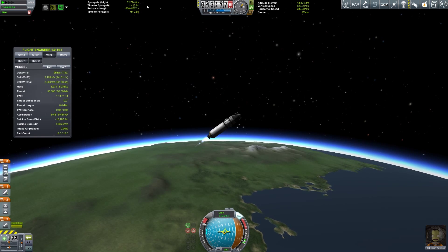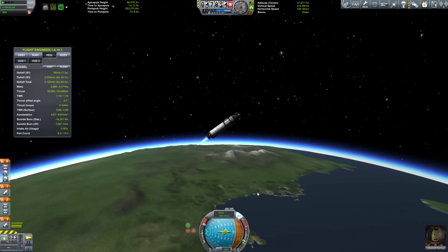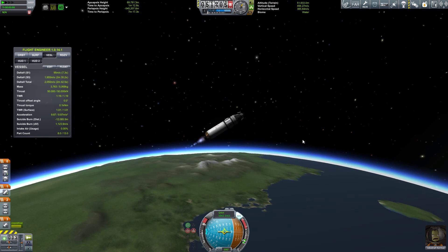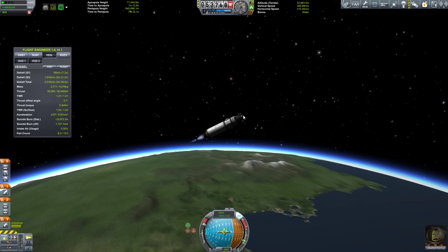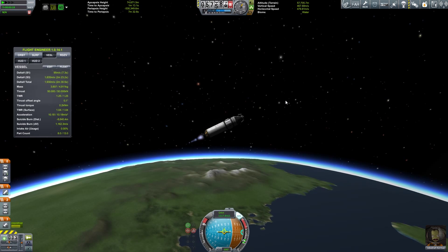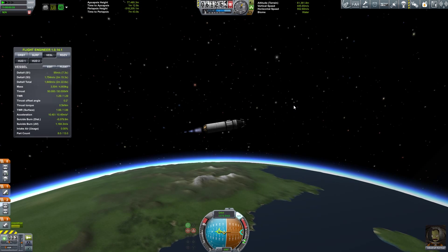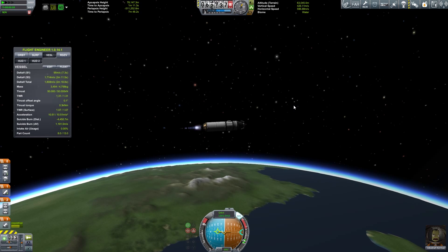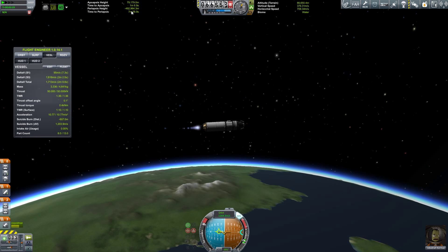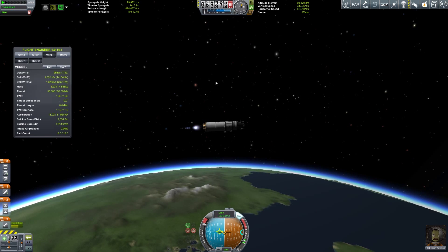If you're watching in lower quality than 1080p, I do apologize — you probably can't see this, but we're at 65 kilometers right now. We are tipping over, just trying to basically round out a nice orbit around 84 to 86 kilometers, so we can use our separatrons while in an orbit at that height. I could activate separatrons in an elliptical orbit, but I don't mind spending a little more fuel getting ourselves situated in a nice round orbit. I'm just going to keep on burning towards the horizon now.